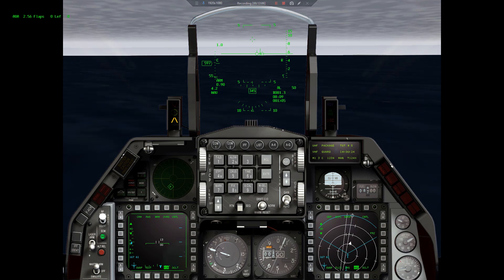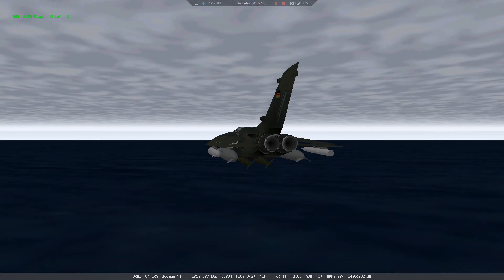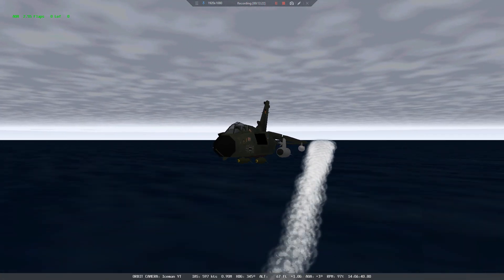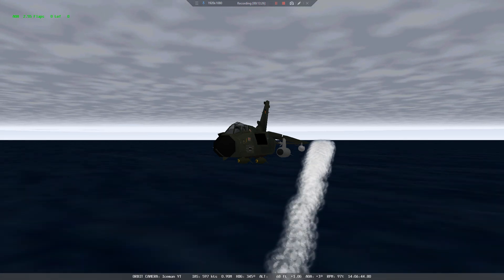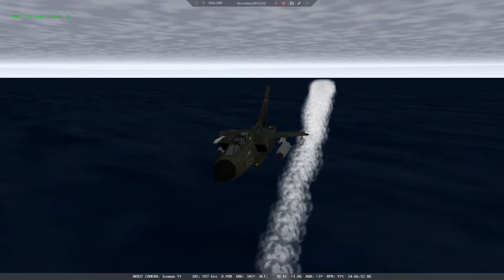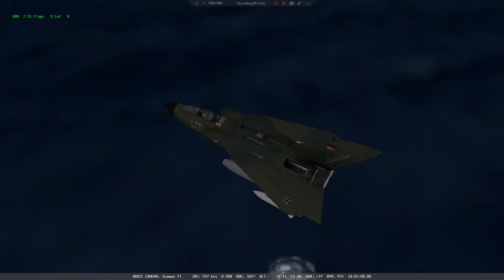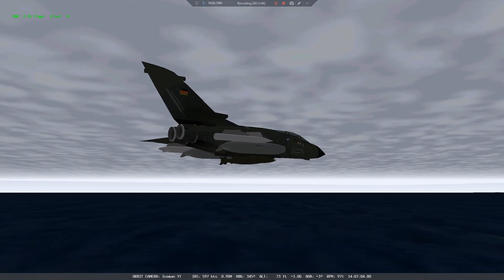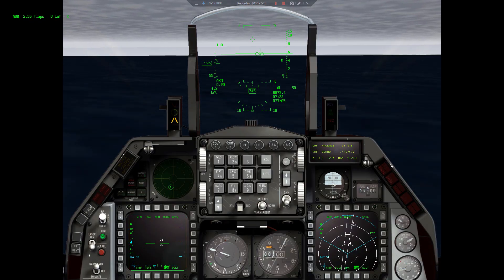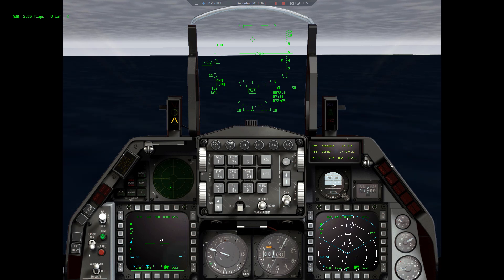Looks like my external fuel tanks are almost empty. That's so nice - perfect effect. By the way, there is no such effect in DCS. Just to mention that if you are flying low over the ground or over the sea, there is no ground effect whatsoever - it's like there was no plane.